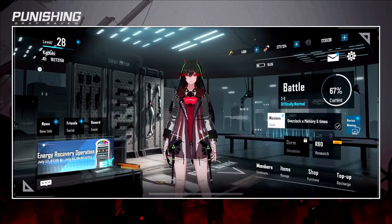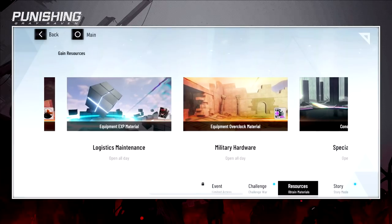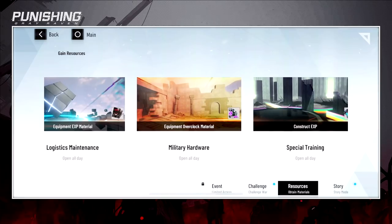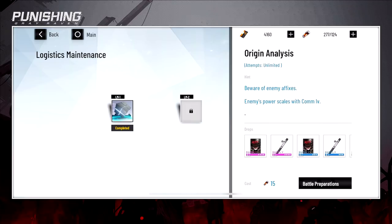You can farm materials for your weapon upgrades. Go to Battle, then Resources — this shows everything you need: equipment XP, overclock material, and skill drops. I'd focus on overclock and equipment XP material. You get a ton of cards this way. I'd rather upgrade five and six-star cards than waste time on four-stars.